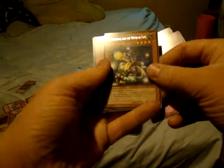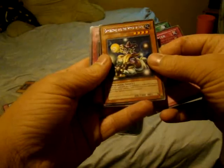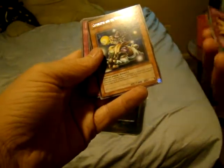Stardust Overdrive. I'm really hoping we get a pot from that Duelist Revolution — I would flip my shit. What is this? Witch of Fate. Ooh, Wolf in Sheep's Clothing — that's decent. Moment of Truth. Duelist Revolution.